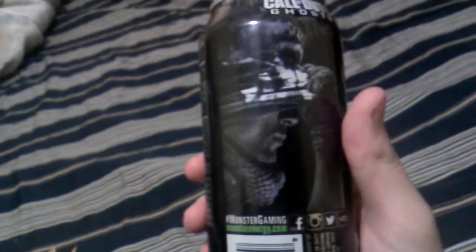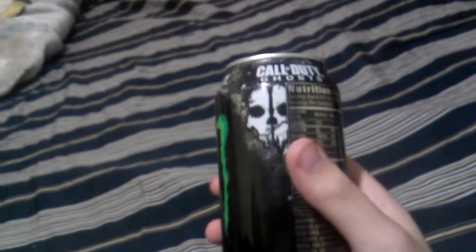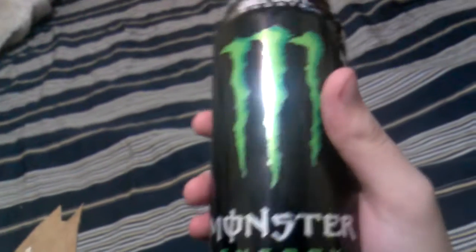Here they are — this is the Monster Energy drink advertising Call of Duty Ghosts. The code should be somewhere in the box; I honestly don't know but I'll look for it later. I just wanted to show you guys what these things look like. There's the main character Logan, the Ghost logo, the Call of Duty Ghosts name, the Monster Energy name — just advertising the Call of Duty Ghosts thing. Now let's see where the code is located.